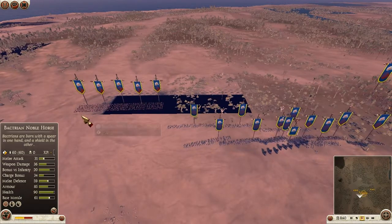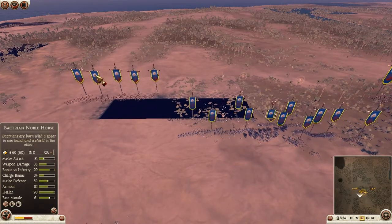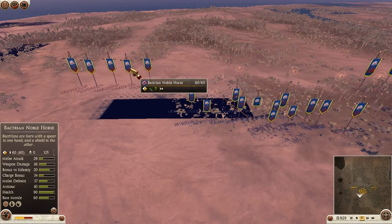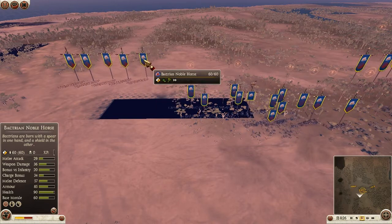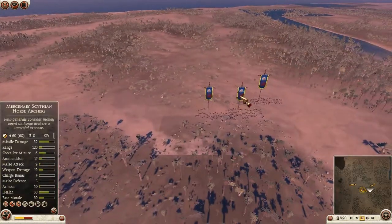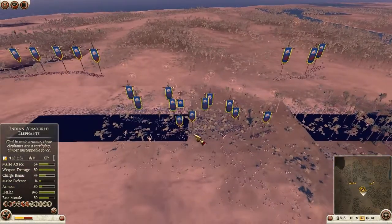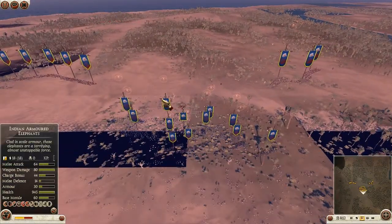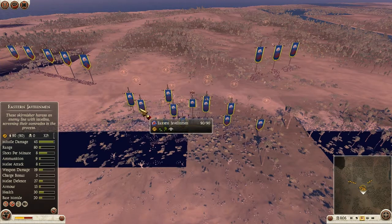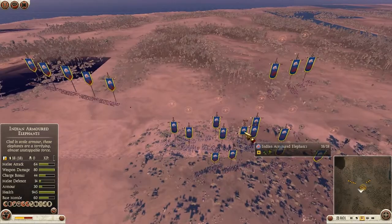Being Bactria I'm pretty cavalry-heavy, but with patch 9 it's not as easy to get powerful cavalry now. So I had to rely on the Bactrian Noble Horse, which is a pretty good melee cavalry with 20 bonus vs infantry, fairly good armor, and reasonably decent charge. We got 5 of those. On my far right I have 3 mercenary Scythian horse archers.